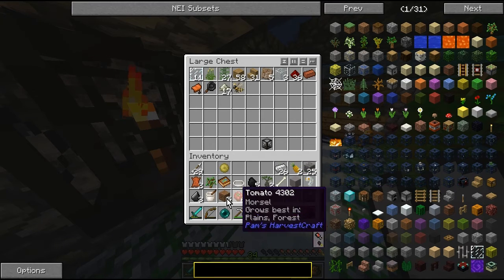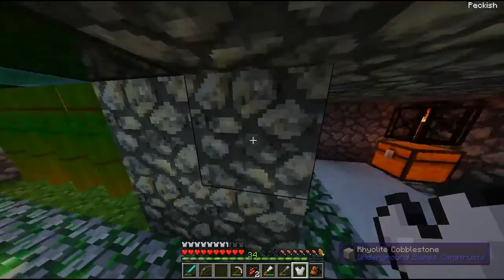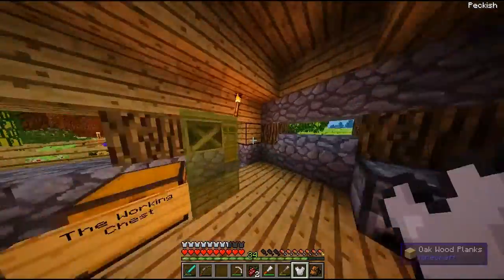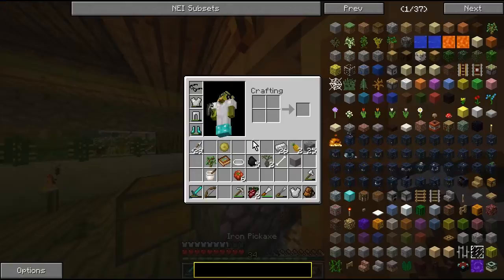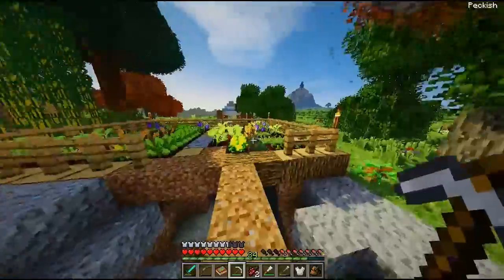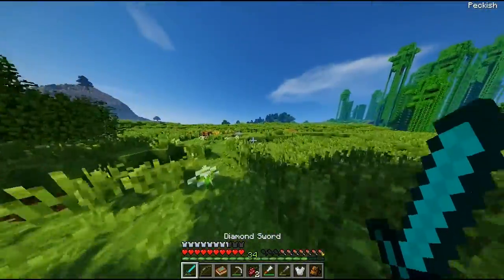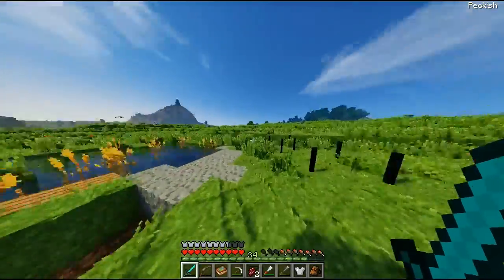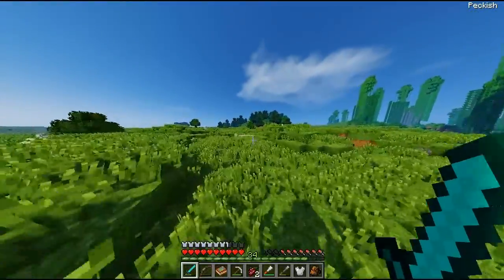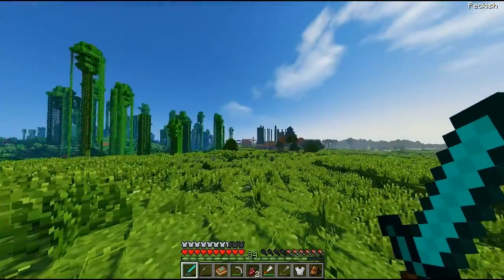Basically just getting rid of stuff I don't need right now because our pockets are a little bit full. I've got my atlas on me so I'm just going to go for a wander and see what we can find, because that's kind of one of the main points of this — to go for an adventure. I haven't really been doing that recently; I've spent a lot of time around my home expanding it.